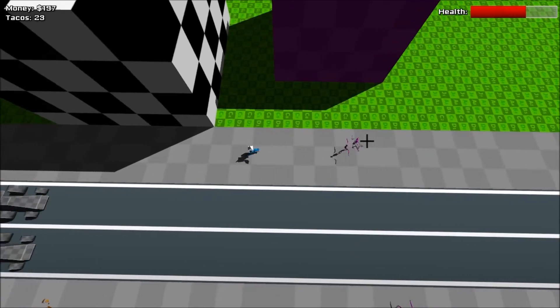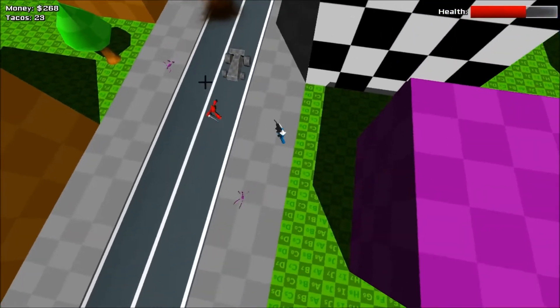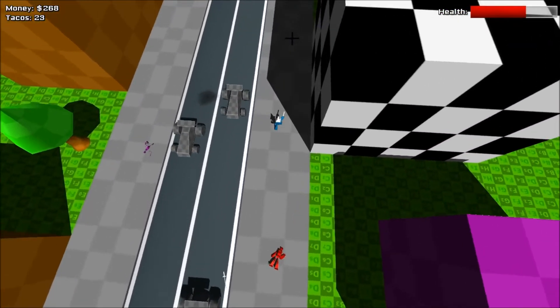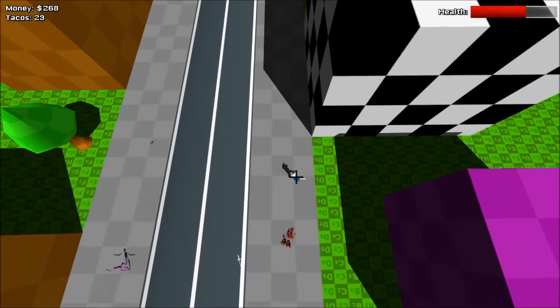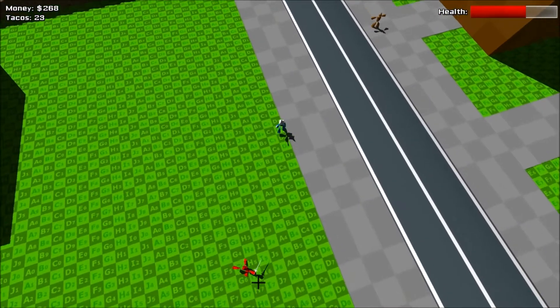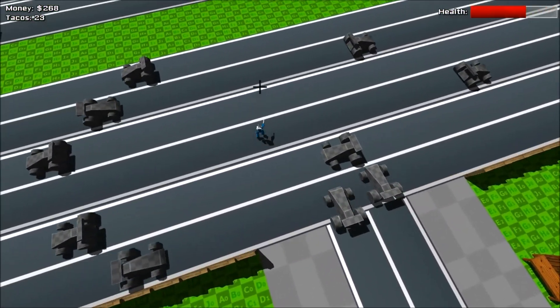Right now everything is pretty much untextured and very much likely going to change. But that's that. The city is somewhat large — it's pretty much four quadrants — and you get this big massive hideaway from dividing the whole thing out.